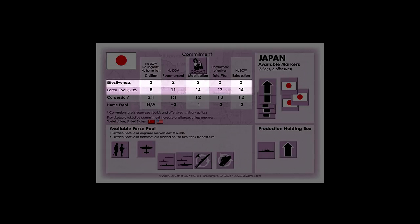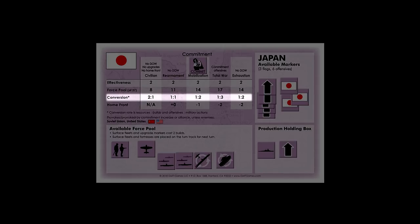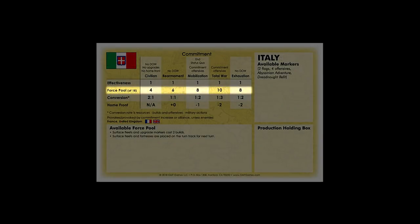The home front row indicates the penalty applied to the home front stability tests for the current commitment level. As you dedicate more of your economy to war, you have more unrest at home. The conversion row indicates how many builds your resources convert into and how many military actions your offensives convert into. At rearmament, the conversion ratio is one to one — one resource provides one build and one offensive provides one military action. At mobilization, each resource produces two builds and each offensive provides two military actions. The force pool row limits the total number of units and upgrade markers the power is allowed to have in play. The United States adds six new units or upgrade markers to its force pool as it increases its commitment, culminating with a size 30 force pool at total war, while Italy tops out at a force pool size of ten.